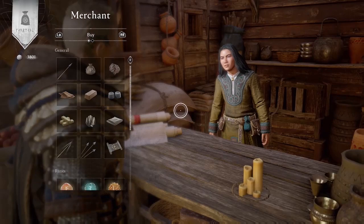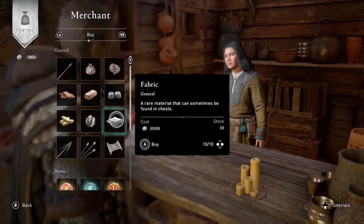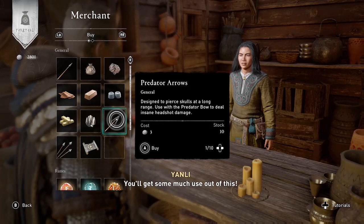The bad news is that fabric is one of those items that is only available from the merchant once your settlement reaches level 6. So if you haven't fully upgraded your settlement to level 6, you will not see the fabric here — but it will be here once you reach level 6.